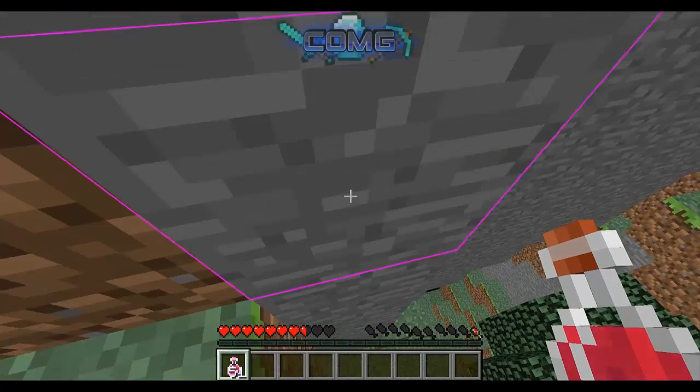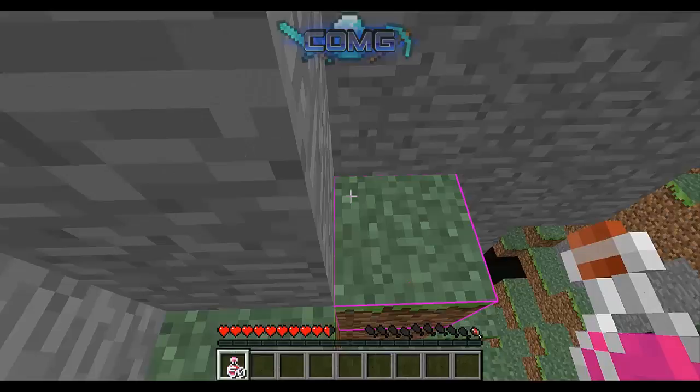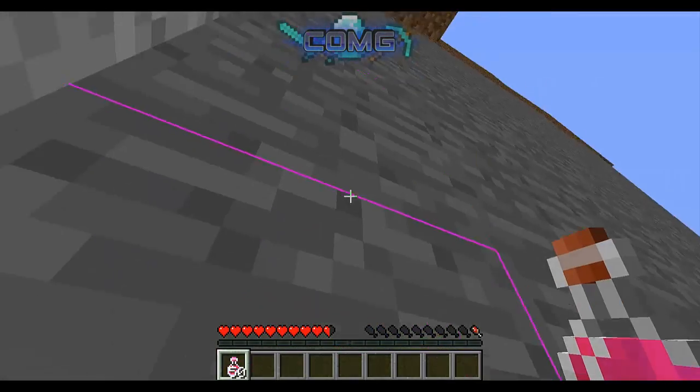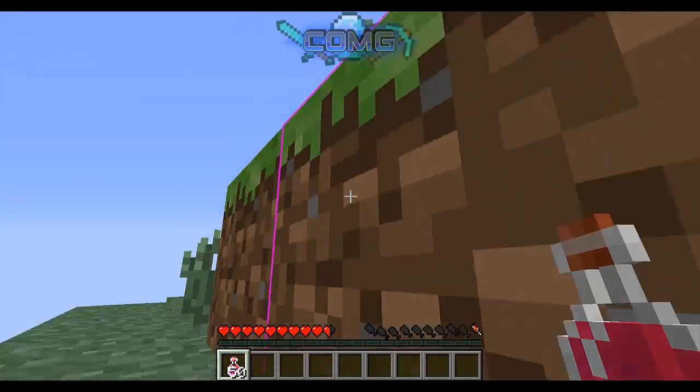The next feature — I like this one a lot. If you press P, you can crawl around. Isn't that cool? You're like a Spider-Man or something. You can crawl around on any walls.